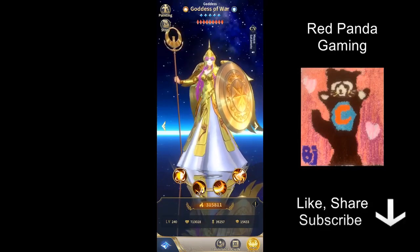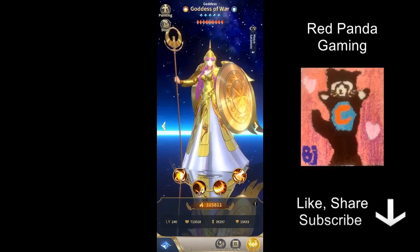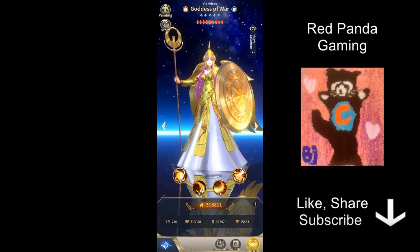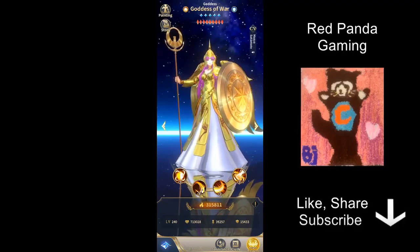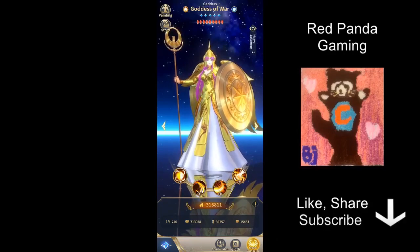Now let me share some thoughts on whether Athena is actually worth going for. In the Chinese version of the game, Seiya God Clothes was released before Athena, making the choice easy — Seiya God Clothes is number one, the most broken character in the game, and everyone should prioritize him. However, because the global version has changed the release order of Light and Dark characters significantly, I don't actually know when Seiya God Clothes will be released globally. It's possible there will be a dry period where Seiya God Clothes isn't released for a long time, and if you're saving up for him, just be warned that the wait could be very long.